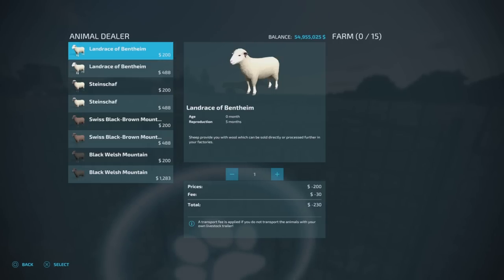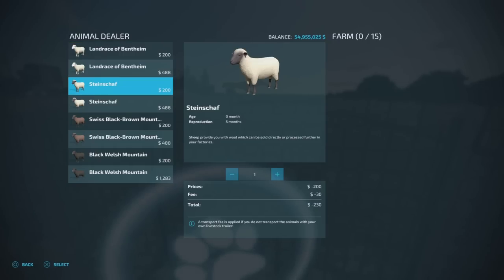I did a little digging about these breeds. The Landrace of Bentheim is a German and Dutch crossbreed - a heath sheep and a marsh sheep - used primarily for landscape preservation and vegetation control, not necessarily for their wool or meat. The Steinschaff are Alpine region breeds from Austria and Germany, used for their meat and wool - more meat than wool in the real world.